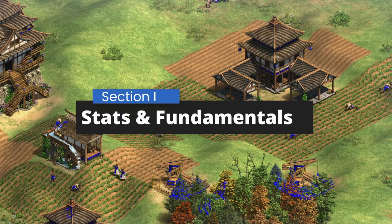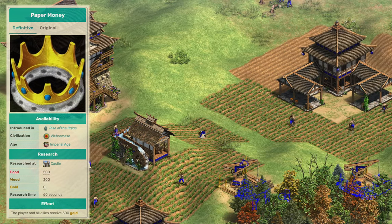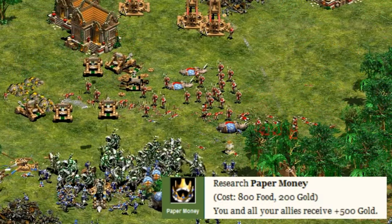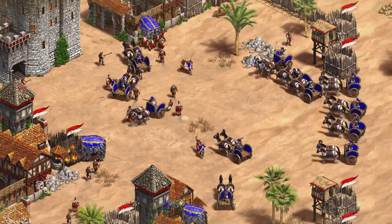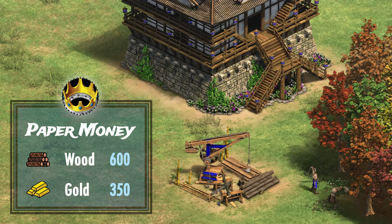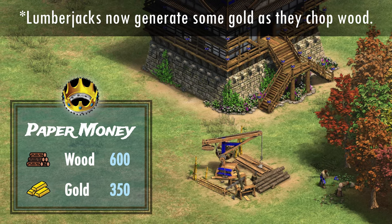Let's look into the raw stats first. Paper Money for the Vietnamese is the Imperial Age unique upgrade that costs 500 food and 300 wood today, and gives 500 gold to the player and any allies. It used to be a meme technology as it cost 800 food and 200 gold before, which wasn't good. With the new upcoming Dynasties of India DLC though, we're getting a significant rework. The new Paper Money now costs 600 wood and 350 gold, which is a fundamental change given that now we have to spend gold again to begin trickling it in with our lumberjacks.